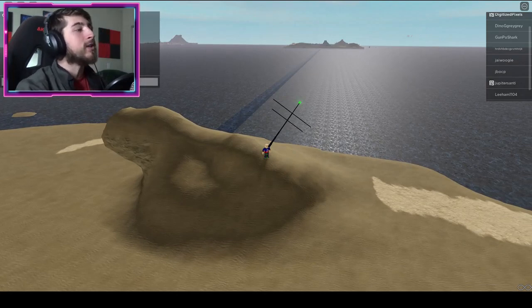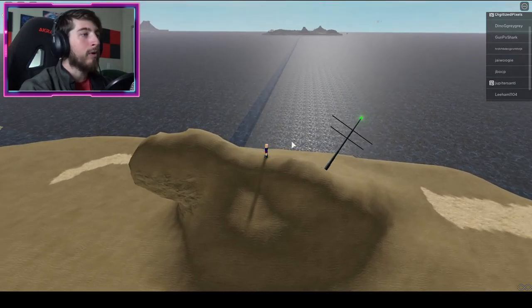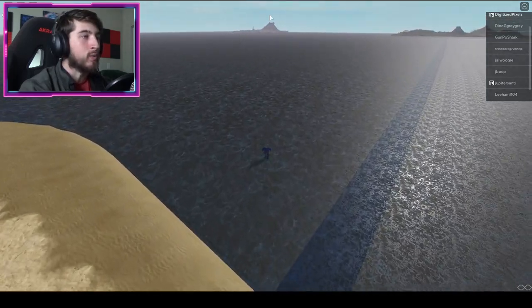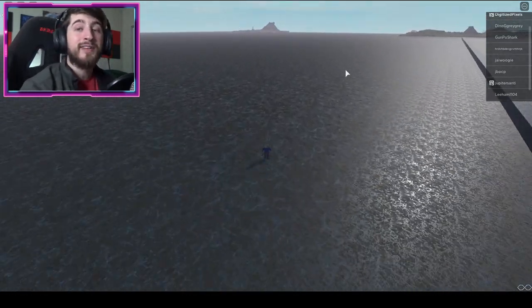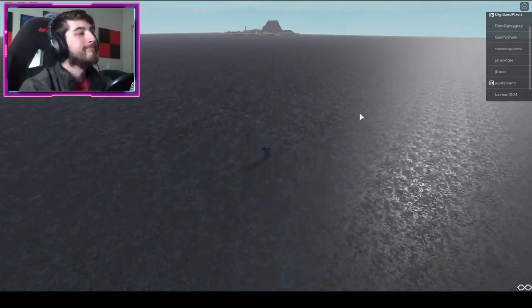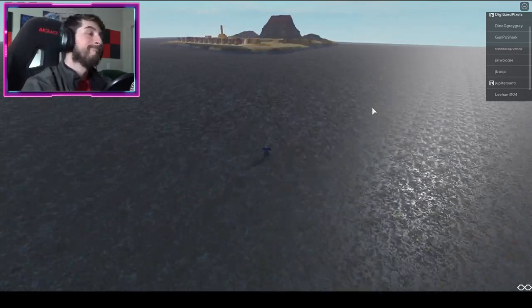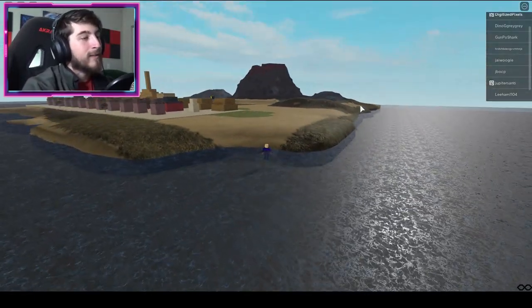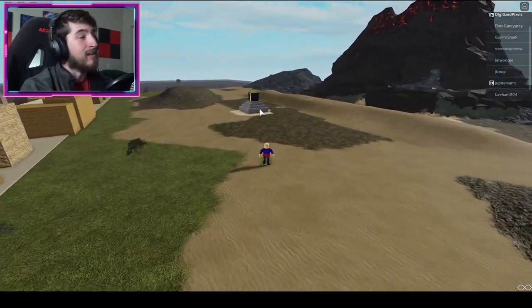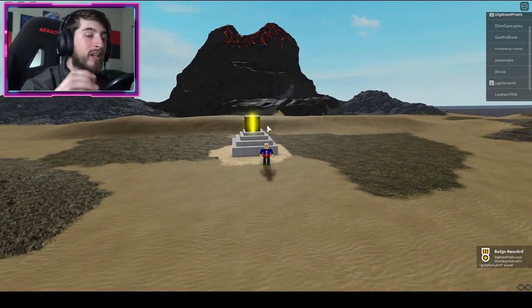Don't reset quite yet because the next badge is close by. It is called the Godzilla Hybrid badge. To get it, go to this left corner island — we're just gonna cut across this way. Once you're here on the map, you're gonna see a black and yellow box; it is not hard to find. Go ahead, bump into it and you will get the Godzilla Hybrid badge.